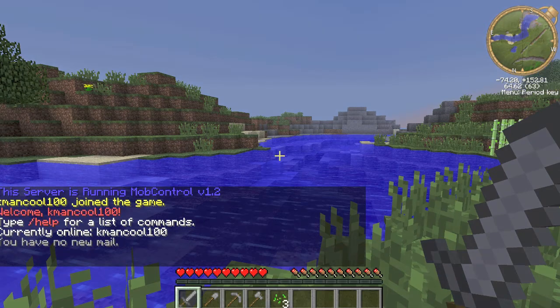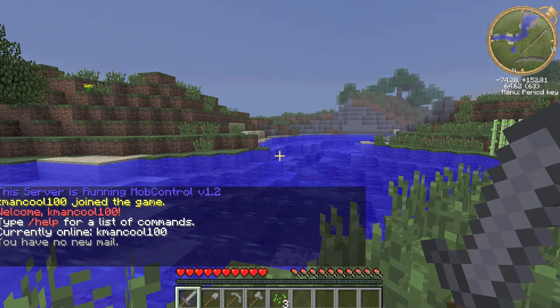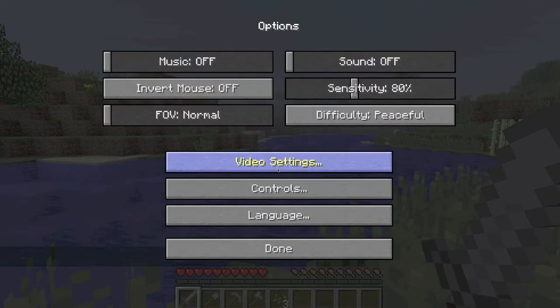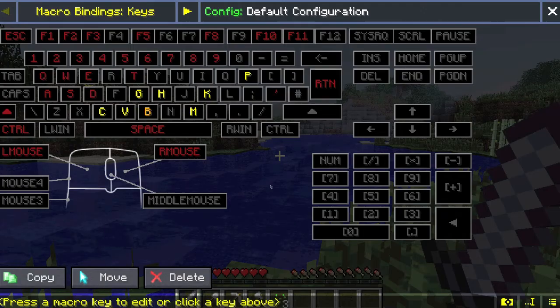So basically what you want to do, once you're in your server and you want to install macros, or once you've already installed macros, you go to Options, Controls, Macro Settings, and now you're in this screen right here.